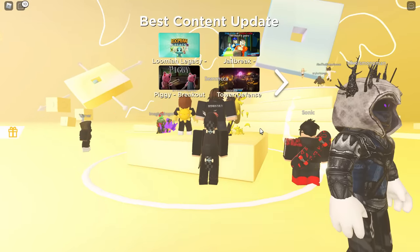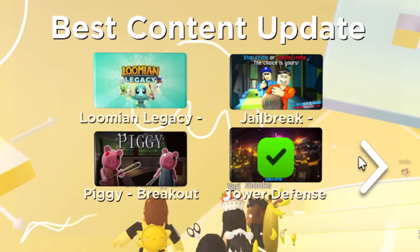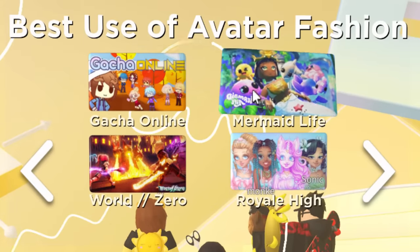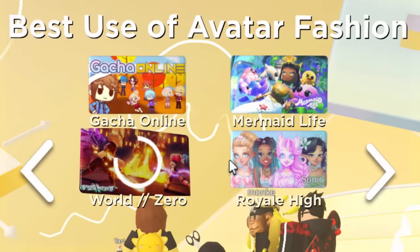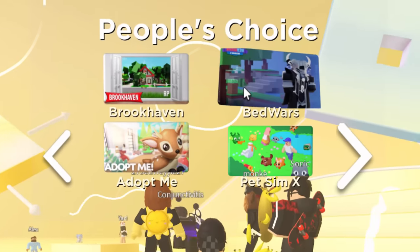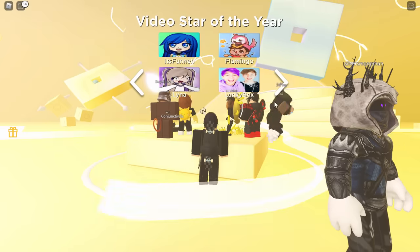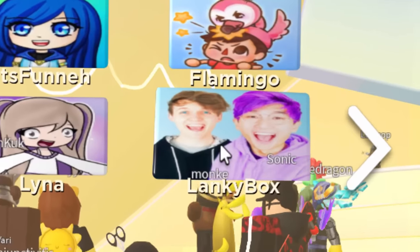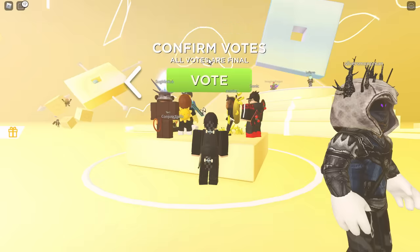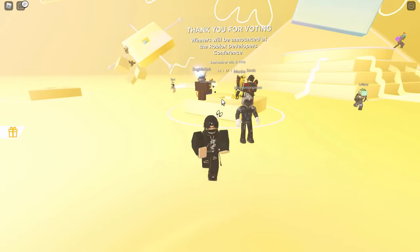So there you go — best content update. I'm gonna go for tower defense, or maybe World Zero, I think I did play that once before. For People's Choice I'm probably going with Bedwars. For Video of the Year, we've got to go for Flamingo — he's gonna win, isn't he? Then we click on votes and yeah, that's finished. We've got the second LED clothing item, which was the voting one.